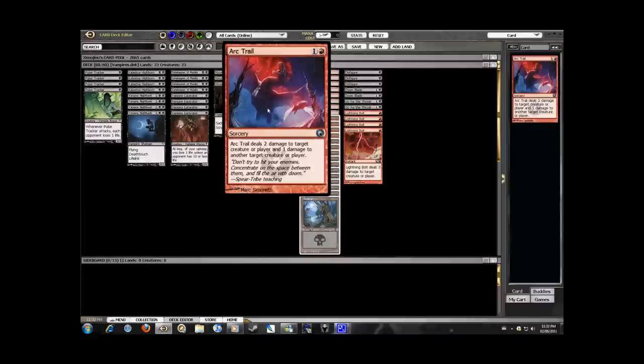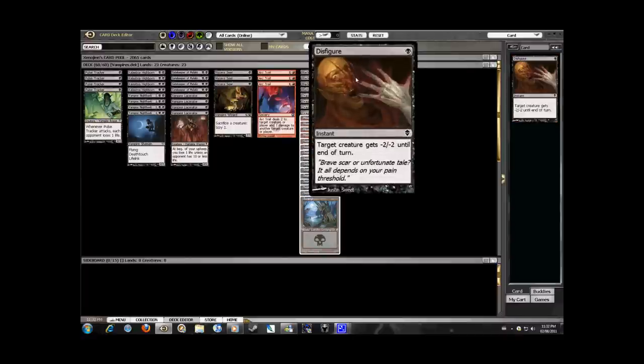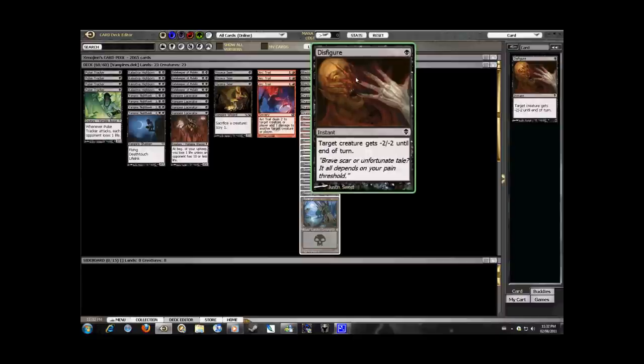As for the remaining spells, they're mainly efficient removal. Arc Trail is great for taking creatures out at the beginning of the game, or against other weenie-type aggro decks like Hawkward or Quest. Disfigure is also great for early game removal — it's cheap, and the vast majority of creatures in standard have low power and toughness, so this works great against them.